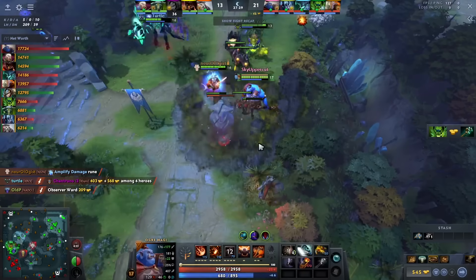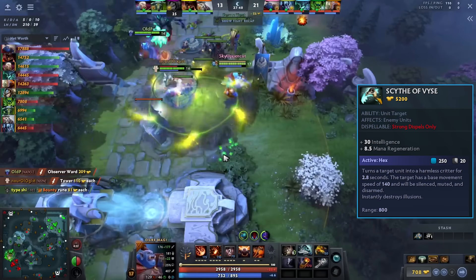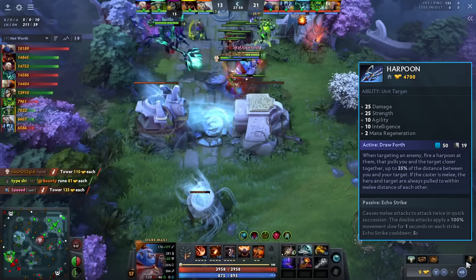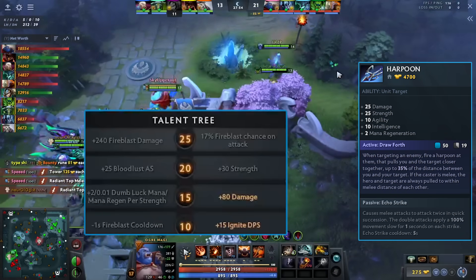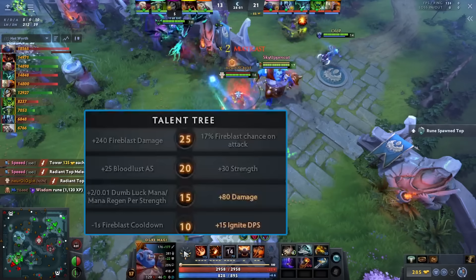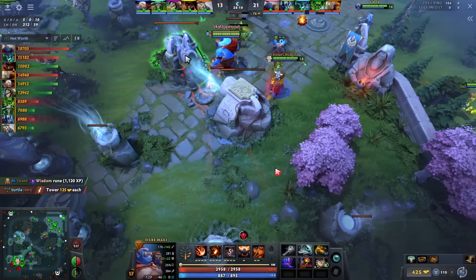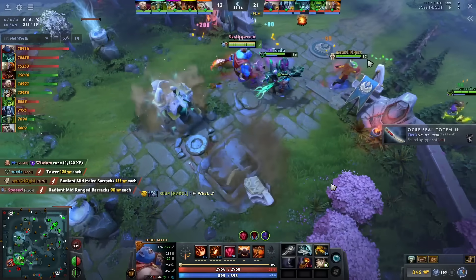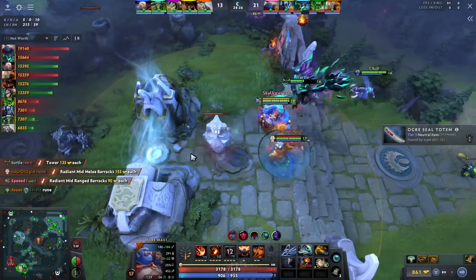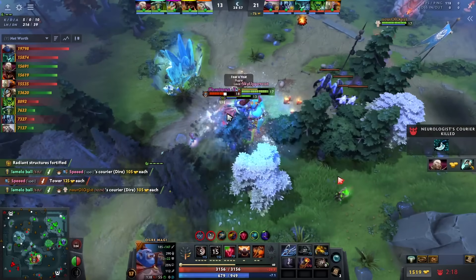For an off-build this game I went Harpoon instead of my typical utility items like Hex and Eternal Shroud. It's pretty cool because at level 15 you have the 80 damage talent, plus Bloodlust, and at level 20 a 30 strength talent — so you get even more damage just from talents. I forgot to upgrade my neutral item again — I always forget to take the tier twos.